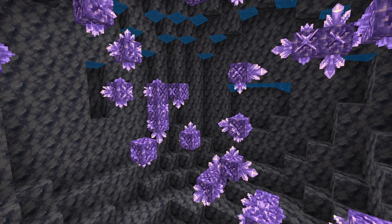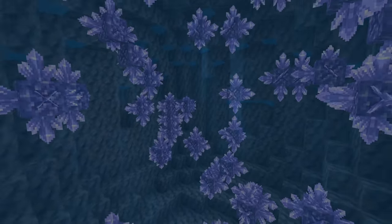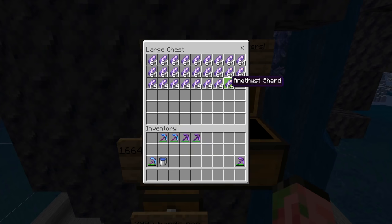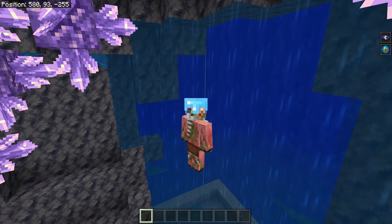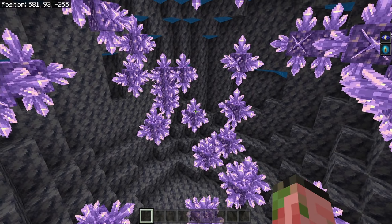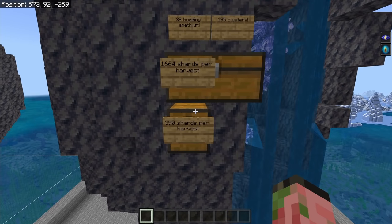Imagine that chaos multiplied by 40 — that's the real state of what an automated amethyst geode farm would look like. And this system isn't even ideal because you still need to manually wait for all the crystals to grow, check them, and then press a button so you don't break any before they're fully grown. This right here is a large geode with a total of 38 amethyst buds. When fully grown it'll have 195 clusters. Harvesting it entirely with Fortune 3 gives around 1,664 shards per harvest — about 26 stacks.